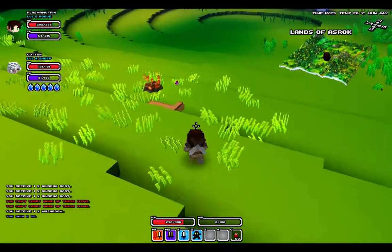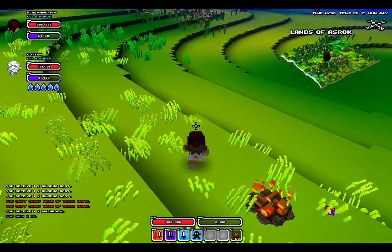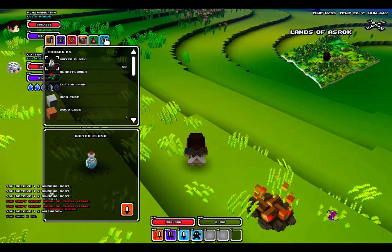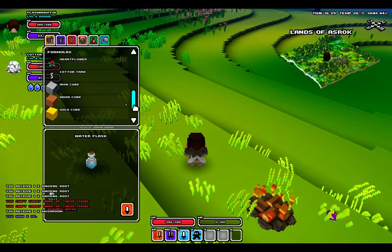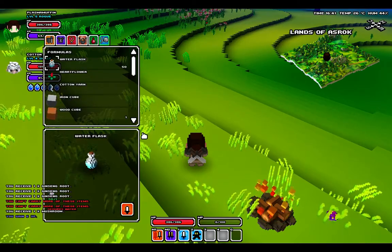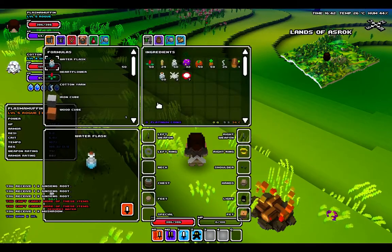To prepare for this dungeon, I have done quite a few things. I have crafted 50 life potions. I also have 50 water flasks. And yes, I also have 50 glass flasks and 50 heart flowers.